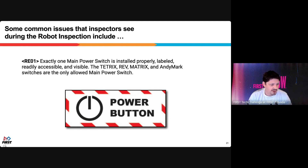Those are just some of the things we've seen as common issues — there are many more items in the robot inspection. Make sure to read Game Manual One and go through the self-checklist to understand everything we're going to look for.